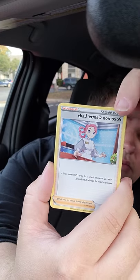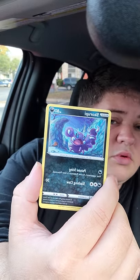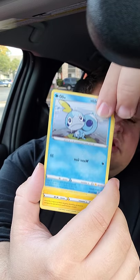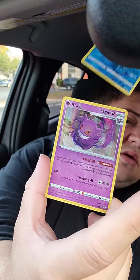Sword and shield - we'll see if I can open this. We're only at 22 minutes, we're almost done, just these last two packs. Code card, one, two, three, four - water, no. Energy card. We got a Crabby. There's a Gengar - that's pretty cool.